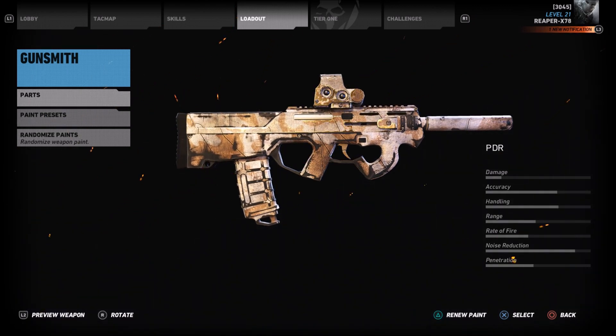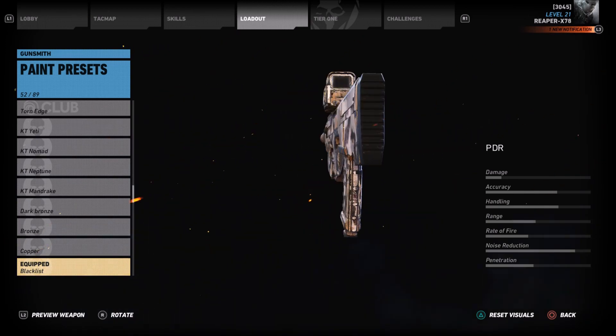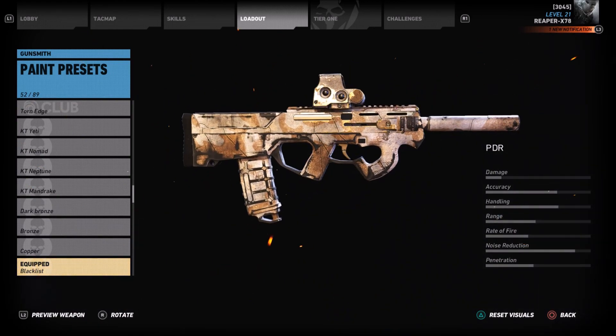First up is the PDR, and the paint job that you get with this is Blacklist. I threw on an extended mag; other than that, all the default attachments are on the weapon — ACOG, suppressor. Pretty nice looking weapon.